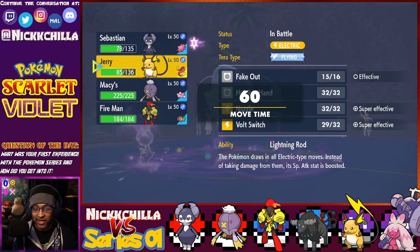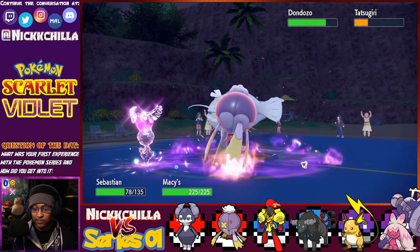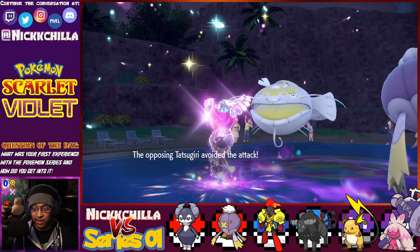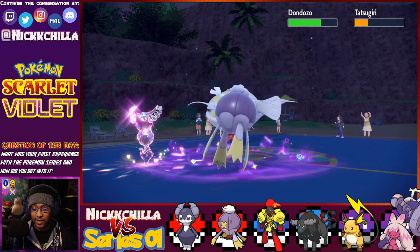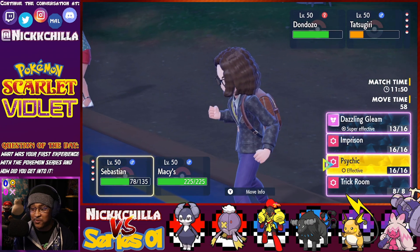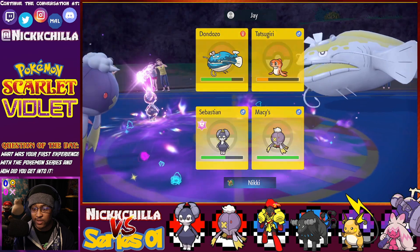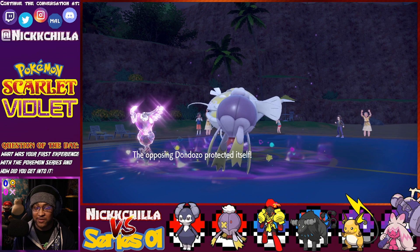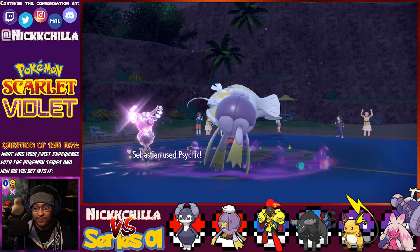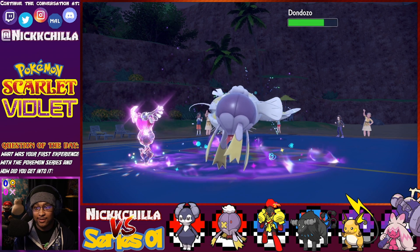That sleep worked out fine — it was all part of my strategy. We're going to bring in Macy and he can't switch out because Commander prevents Dondozo from switching out. Tatsugiri avoided the attack and tried to get off some damage, but that just tickled him. He's got Leftovers. We'll target Dondozo and then use Haze to stop all those Commander shenanigans — all those stat buffs, they're gone. But he blocked it. I'm getting too excited. That was a really solid strategy — I see what he was trying to do with the whole Perish thing, that was actually really clever.